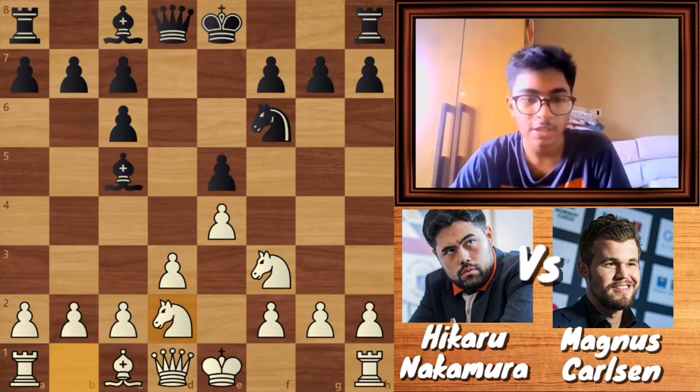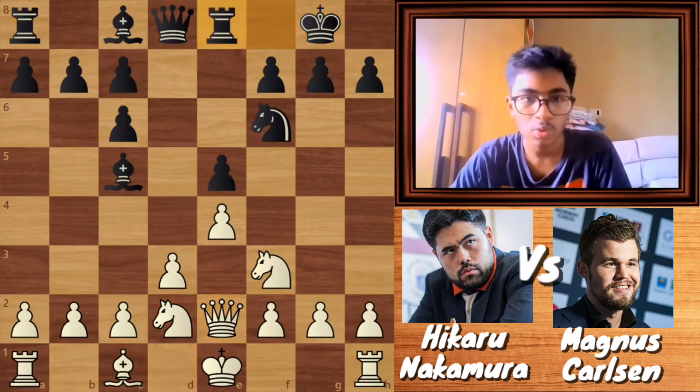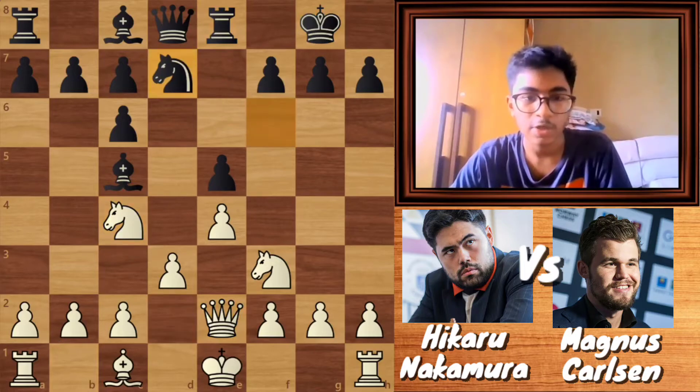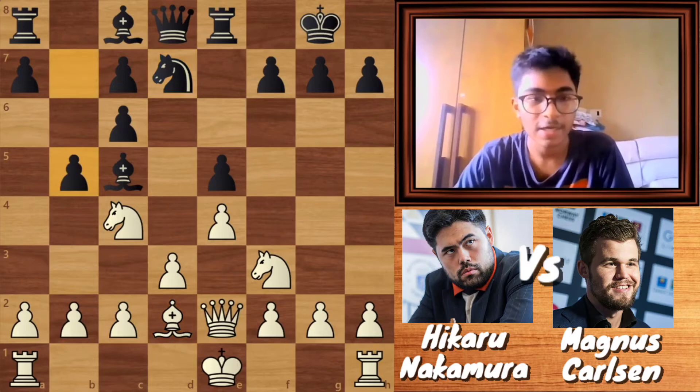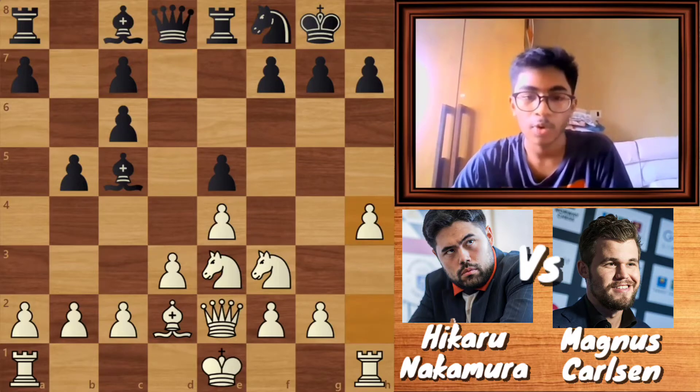Then dc6, Nd2, castle, Qe2, Re8, Nc4, Nd7, Bb5 — kicking the knight from the c4 square — Nfe3, Nf8, h4. The idea of Nakamura is to attack Carlsen's kingside.